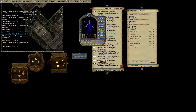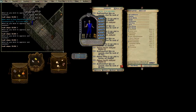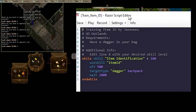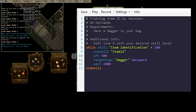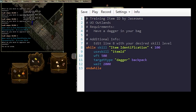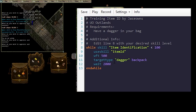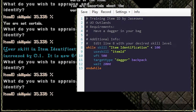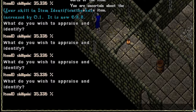First we'll cover a simple training script that you can run on an alt to get your skill to 120. The script is pretty straightforward and will be posted on GitHub. While your item identification skill is less than 100, the script will use the item ID skill, wait for your target, and then target your backpack dagger. The skill has a 2-second cooldown, and it will just run until you hit 100. You do gain faster in the shelter dungeon up until 70, so make sure you're in there if you want to level up quickly.